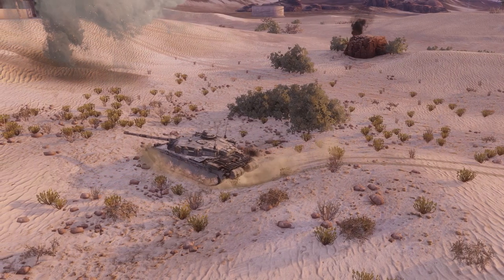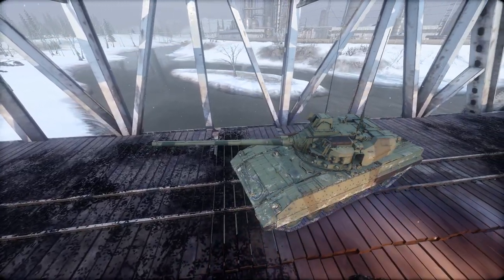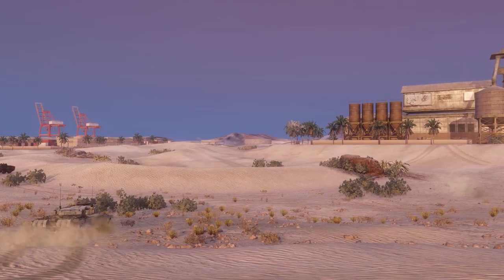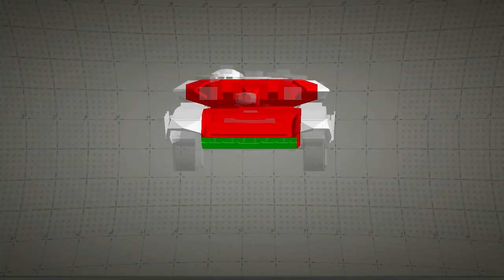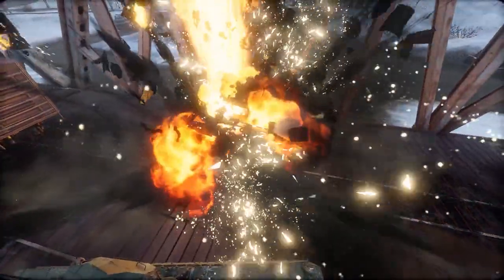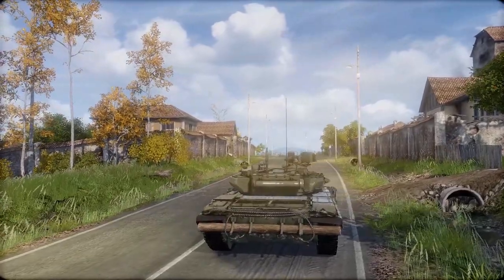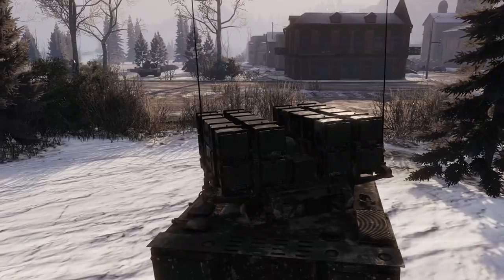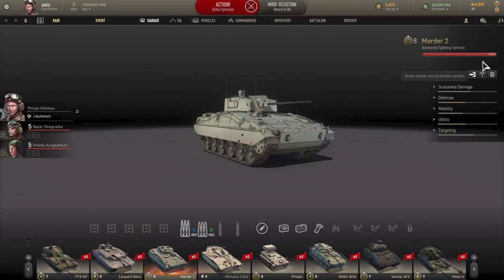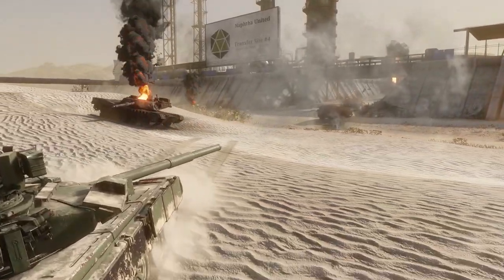High explosive squash head shells, or HESH in short, are the fourth and at the same time the rarest shell type. They are typically used by British, early American, and some Chinese MBTs. The explosive warhead of these shells is very soft and when it hits a target, it compresses before exploding. They are extremely effective against sloped armor, such as those used by Soviet and Russian MBTs. They also use a different set of weak spots, which is why they are sometimes able to penetrate areas where other shells fail. Please consult the Armor Inspector feature, which will show you which areas of your potential targets are vulnerable. This shell type is generally meant for advanced players only, as it requires memorizing their vulnerable areas.